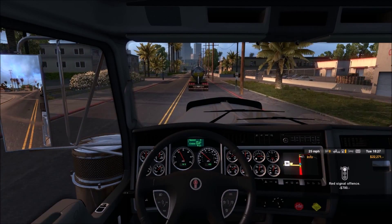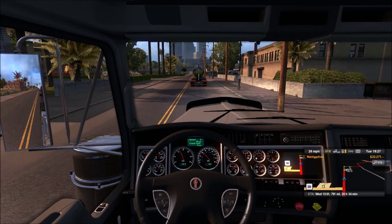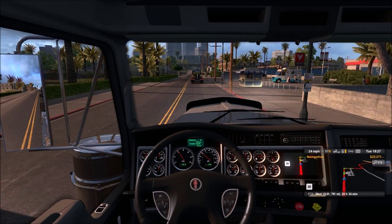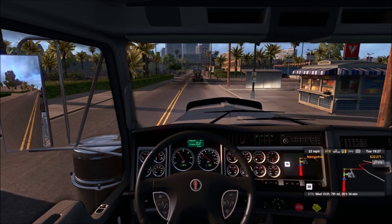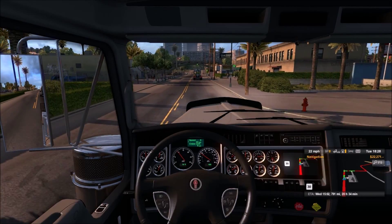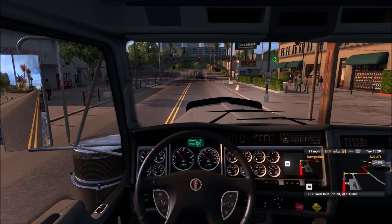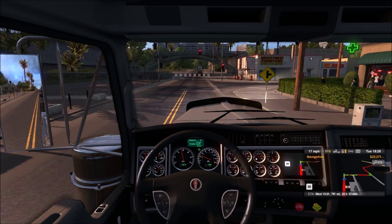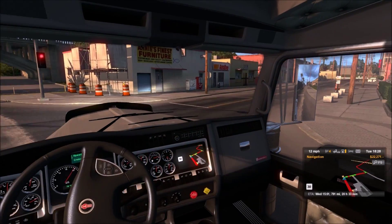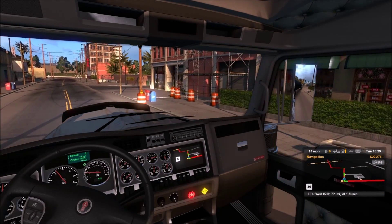We're getting paid 30 grand. 700 bucks really isn't that big of a deal. I want to get out of this town as quickly as possible. I could do something cheeky and cut through the car dealership there, but I'm not going to. Hang a right on this intersection — no left-hand traffic, no one's coming up through there. So we'll just roll right on red. Got the curb just a little bit there.